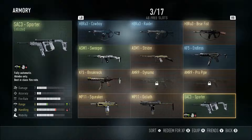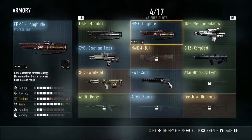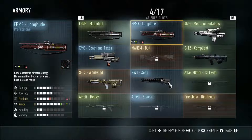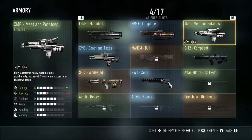Then you got the SAC3 Sporter and I'm not going to use those — I hate them, they just don't have the killing power I want. Then you have the EPM3 Magnified and the Longitude. I think I could use them but they're just so hard to use, being single shot — I don't know if I can use them the way I want to.